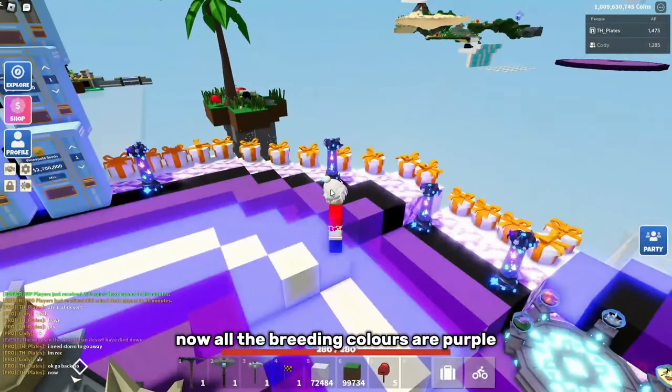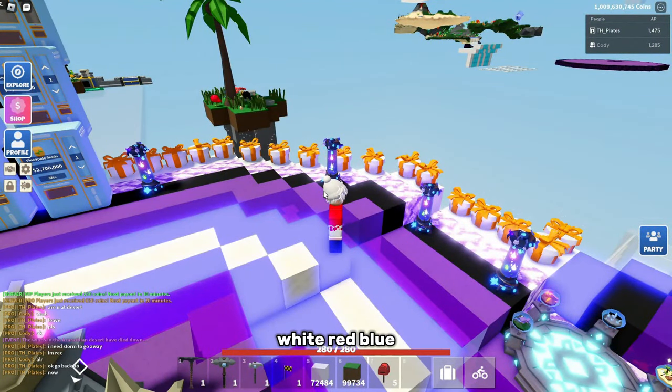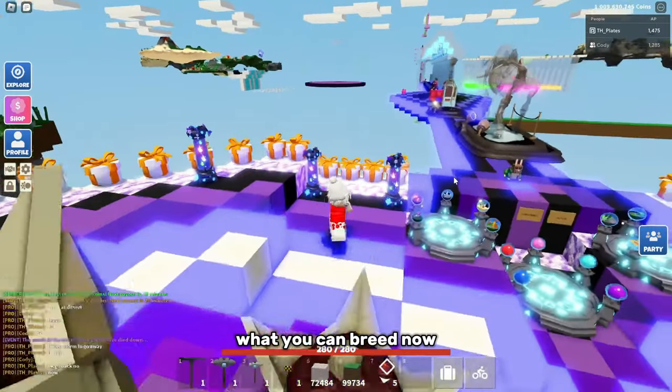All the breeding colours are purple, white, red, blue, light green, yellow, cyan, dark green, pink, orange, black, and chrome. So those are all the colours you can breed.